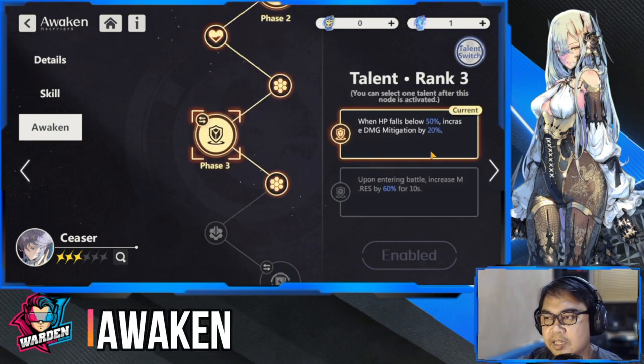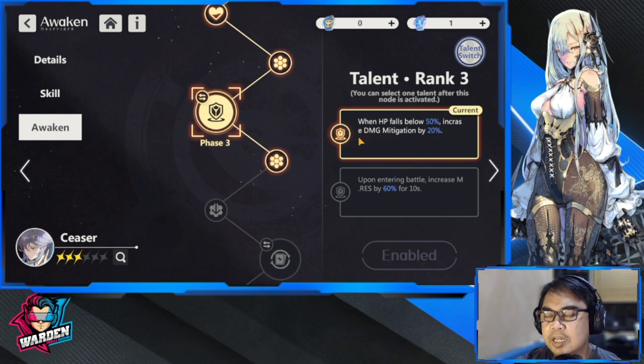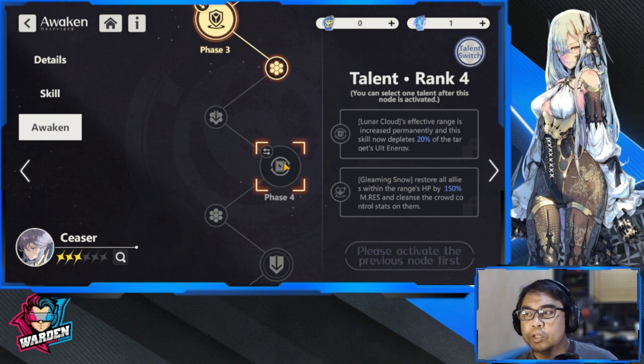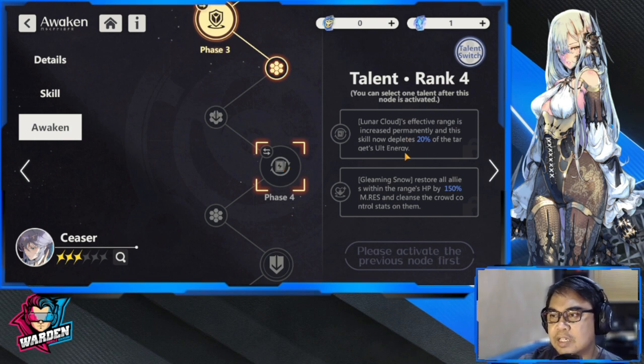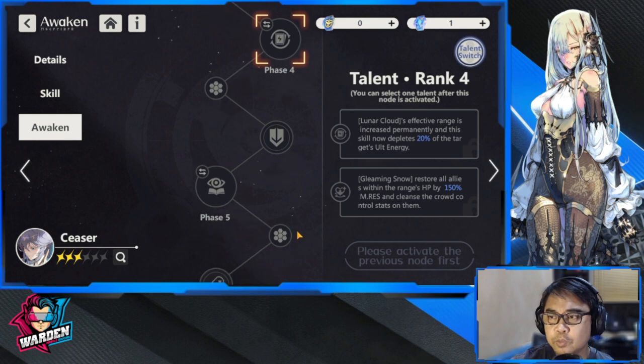For awaken skills: at phase three, she already has damage mitigation — when HP falls below 50%, damage mitigation increases by 20%. This is preferable over the M Resistance +60 for 10 seconds option. At phase four, I'm selecting Gleaming Snow, which restores all allies within range HP by 150% M Resistance and cleanses crowd control effects on them.